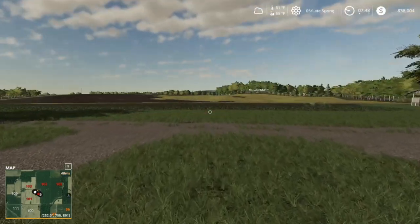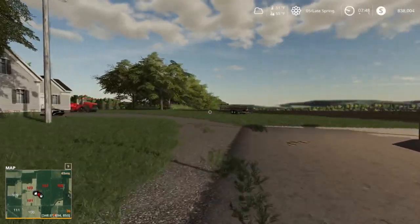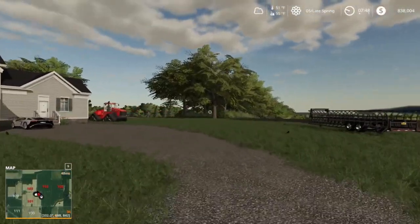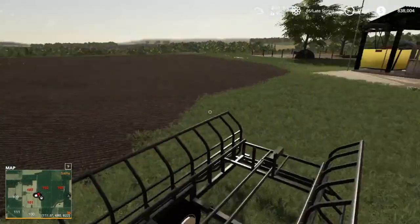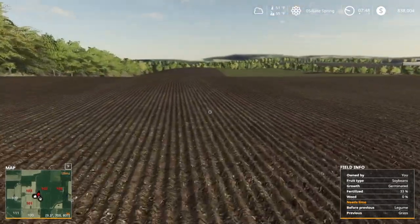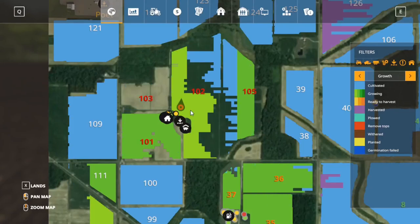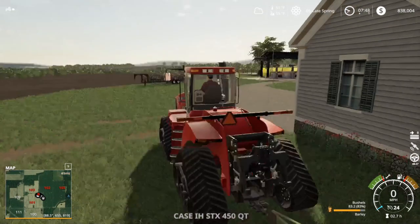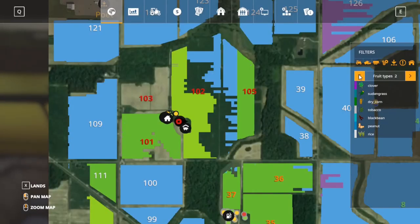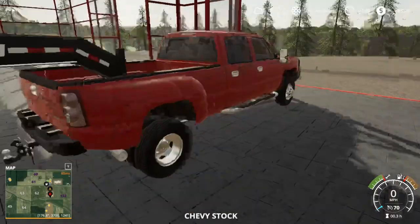Hey guys, today we're going to be playing some more Farming Simulator 2019 on the server. This is the Seneca County map and we're going to be running some lime today. We've got one field to lime - we kind of waited but as you can see it needs lime. It is germinated, so I believe if it's germinated you can spread lime, but I feel like it has to be growing. This is the only field that's not at a second stage - that's soybeans.